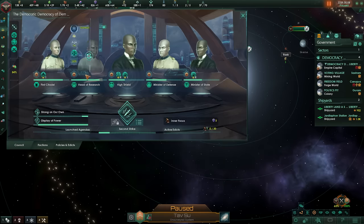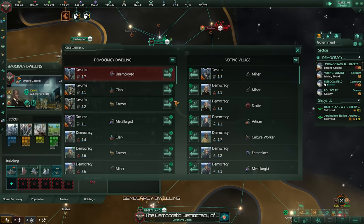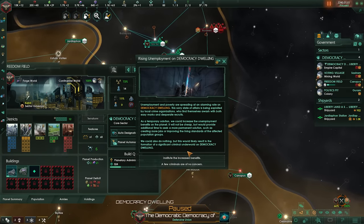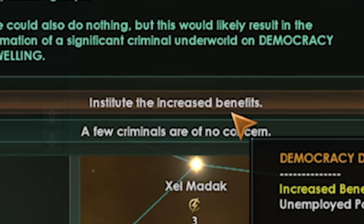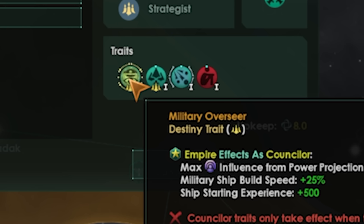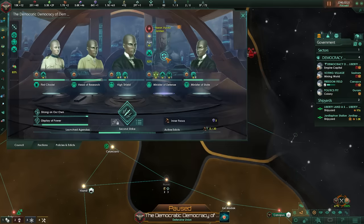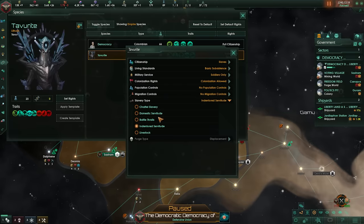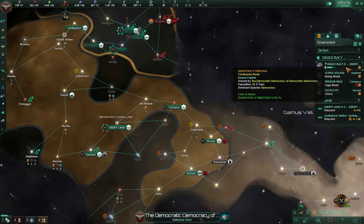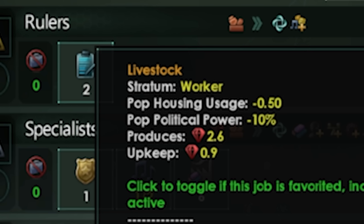One of the big downsides of orbital bombing is it rapidly increases war exhaustion. We're only at 60% though, so we could keep bombing them into the Stone Age. We're actually facing mass unemployment because I can't physically employ all of these people. The lithoids are eating all of my minerals so I can't build any more buildings. They don't even have rights — why are we giving them increased benefits? Then some random renowned paragon shows up with insanely powerful bonuses, and he wants to join us because we're declaring war on everyone. Welcome aboard — I'll throw him in as our new minister of defense. He is way taller than everybody else.